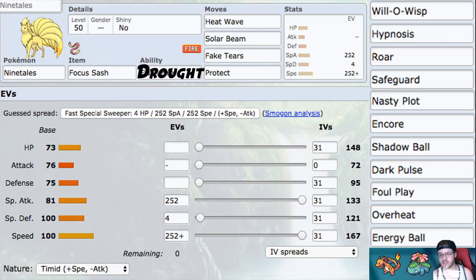As far as other flex moves go, they're all really good. Will-O-Wisp just burns things. Hypnosis puts things to sleep. Roar can switch out Pokemon with crazy stat boosts — I actually used Arcanine with Roar early in Sword and Shield to deal with things like Mudsdale. It handles Weakness Policy setups and just annoying Pokemon that are hard to beat.